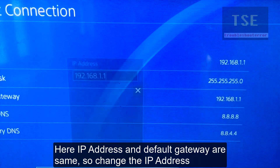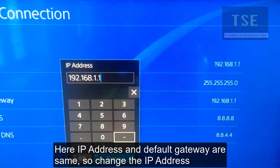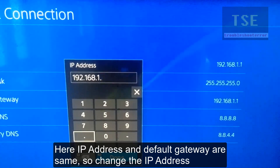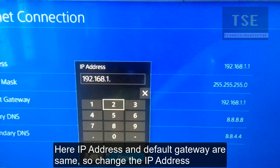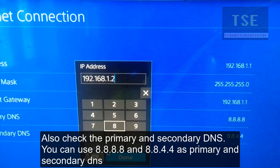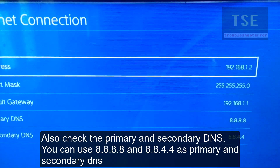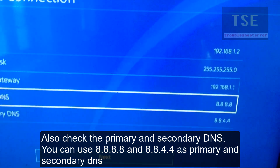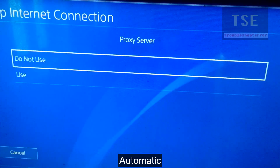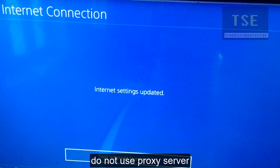Here the IP address and default gateway are the same — change the IP address so they are not the same. Also check the primary and secondary DNS server addresses. You can use 8.8.8.8 as primary and 8.8.4.4 as secondary DNS. Set DNS to automatic and do not use a proxy server.